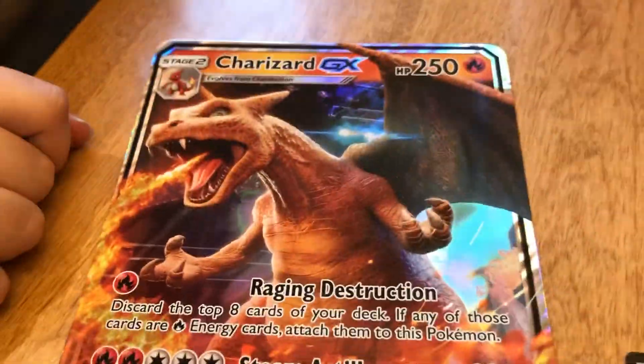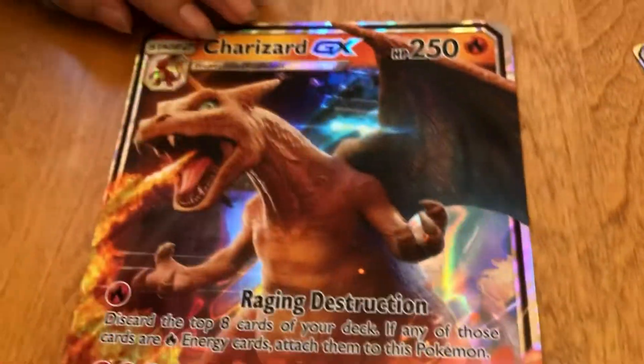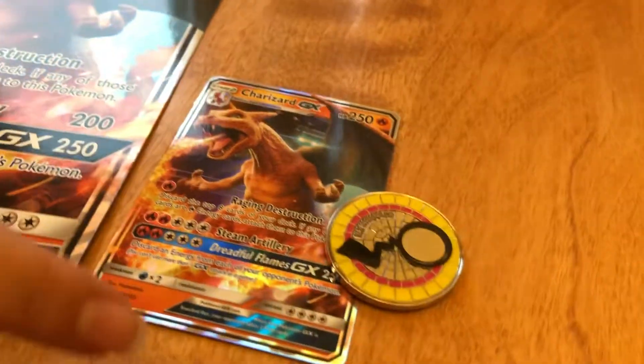They care about the code card because they want to get some of this action. This code card is probably the most important code card out of all the boxes we've opened so far — this is the one that everybody wants. Kind of like the tail side. I think we're going to go with the tail side there. All right.